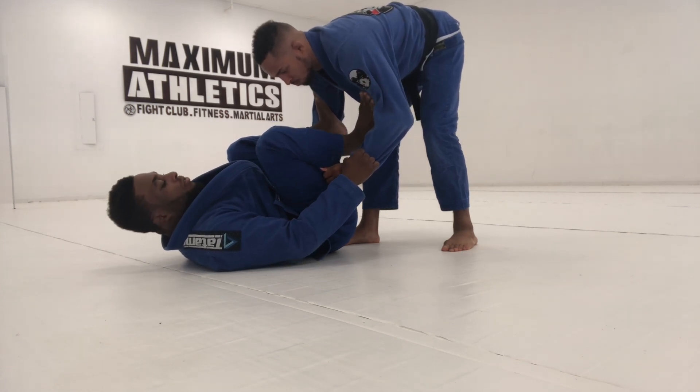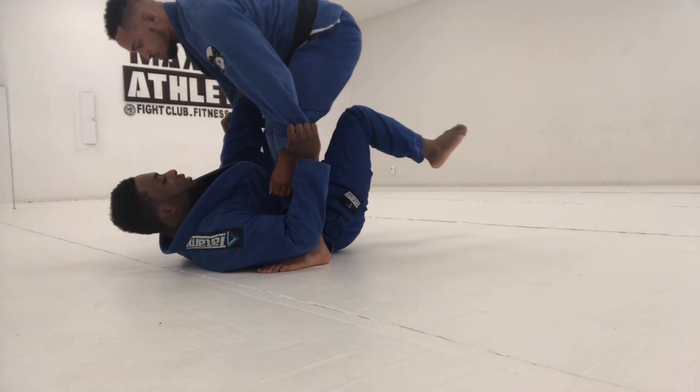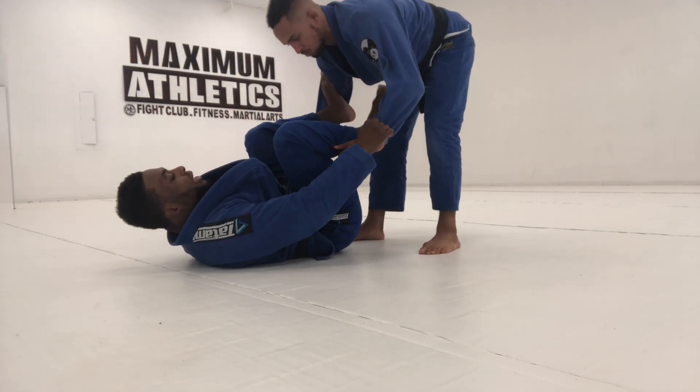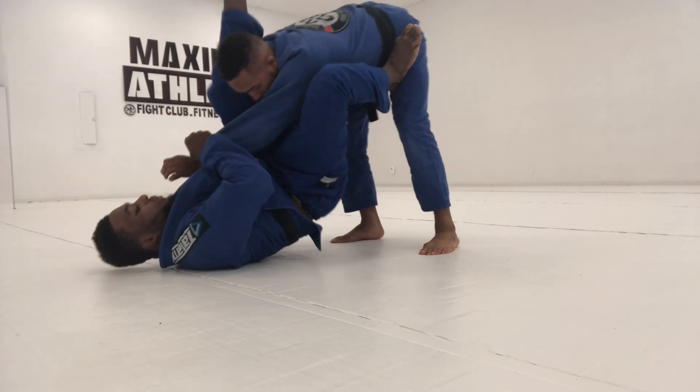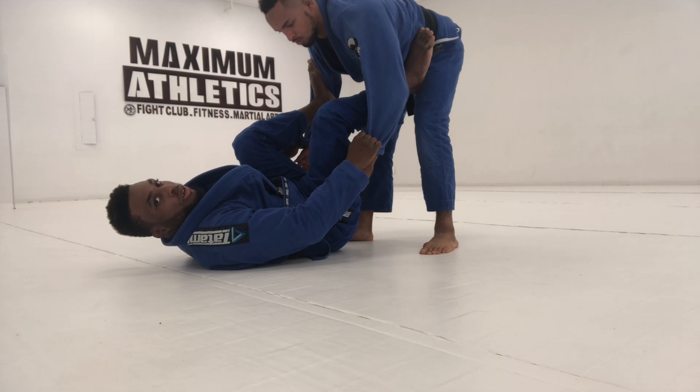From spider guard we have a few different attacks. One is to kick under and go to the X-guard or modified X-guard. We also have some triangle setups and some setups to the omoplata.